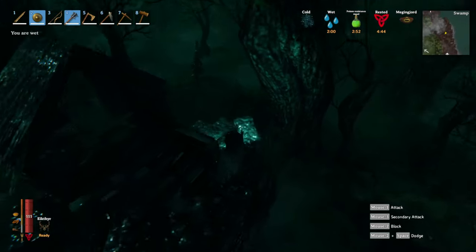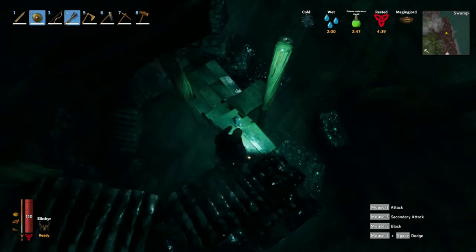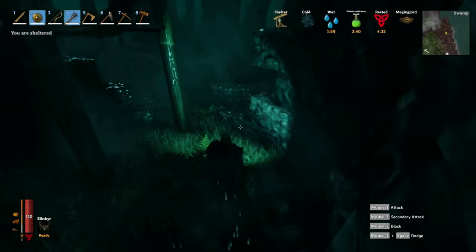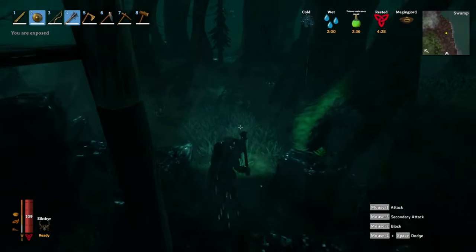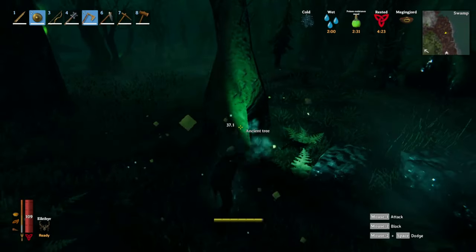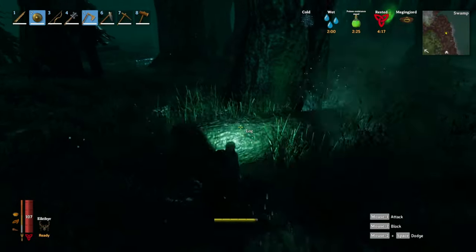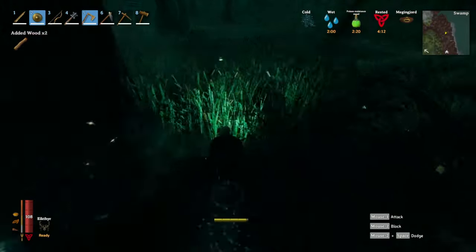I kind of commandeered this tiny little fort here, because it's night. Going out at night in the swamp is a bad idea. Now, you chop these ancient trees down and it'll give you ancient bark, and that'll open up some new recipes and stuff — you can make weapons with it. I think you use it for some of your boats too.